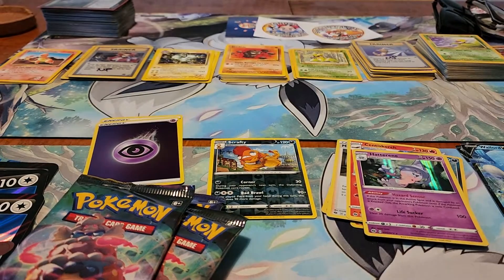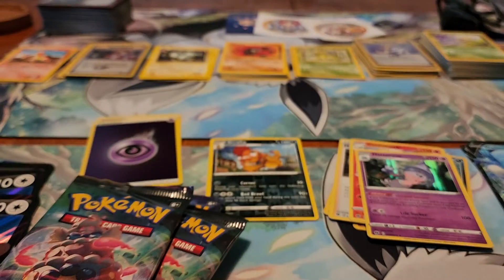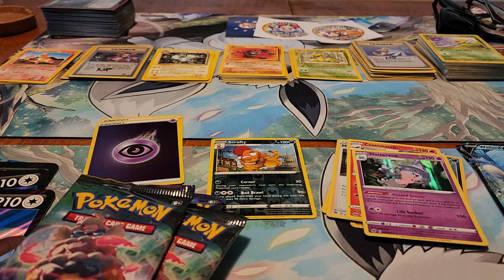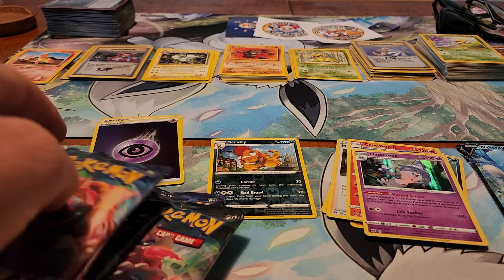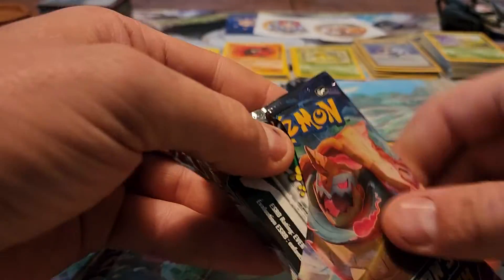I'm just going to get the other one open real quick, so I don't have to wrestle with a box in between packs. Get these last eight packs done — hopefully get something good. There's the last code for a full box. I've got the final eight packs stacked up there. Gone through twelve so far — I've pulled two Pokémon V, one V Full Art, and one Rainbow Rare Trainer card.